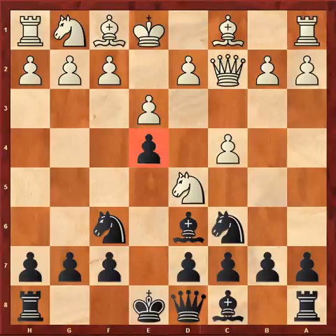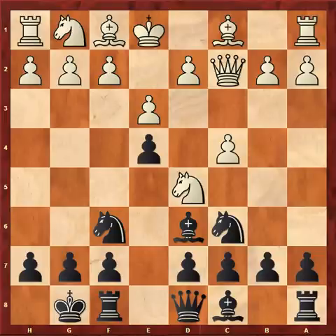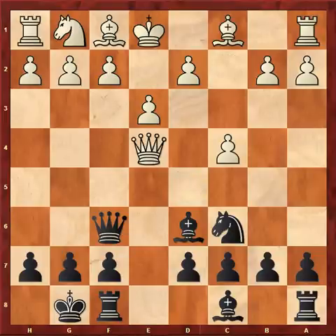My opponent played Qc2. The pawn on e4 can no longer be protected, although black can muster up some initiative. I played castles, gambling the pawn. Nxf6, Qxf6, Qxe4. B6 — the bishop is placed on the long diagonal to attack the white queen.